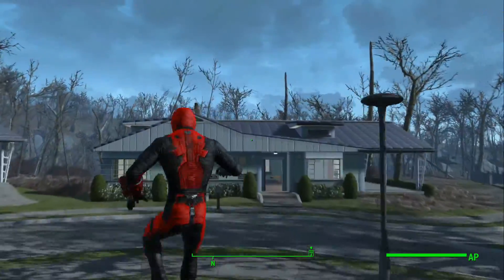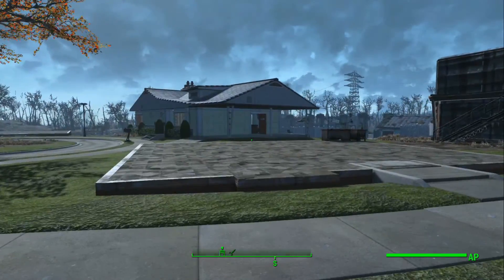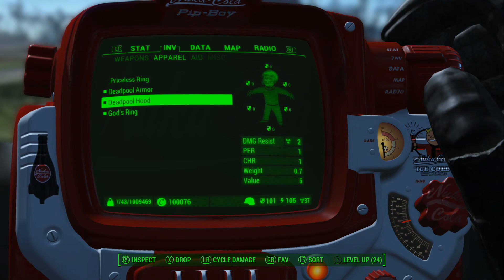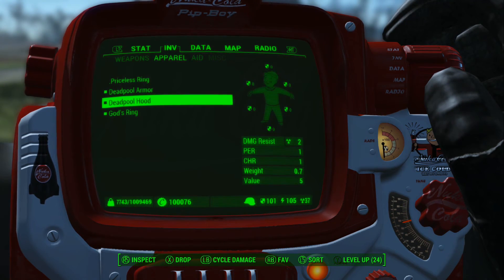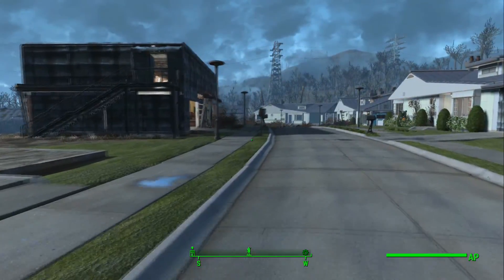It doesn't really have much in the way of effects to it. This is what it looks like — it's not the greatest, but stat-wise the hood gives you perception and charisma while the armor gives you strength and agility, so it's not anything too overpowered.